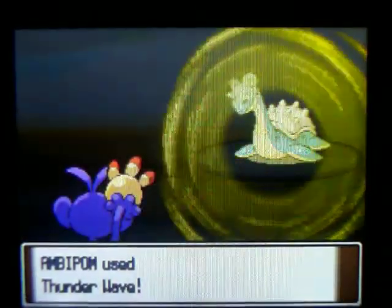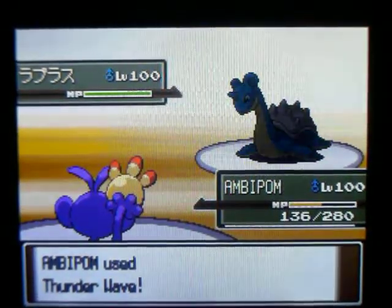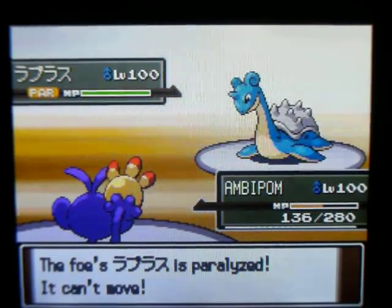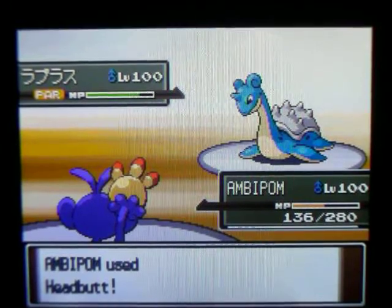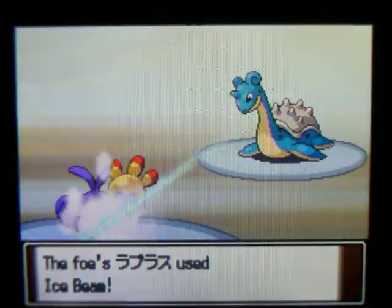I hit Lapras with a Thunder Wave, which was actually pretty helpful because it got Parahax on that same turn. Then, having pretty much nothing else to do, I hit it with a Headbutt — I was actually hoping for a flinch — but sadly I didn't get one. He hits me and takes me out.